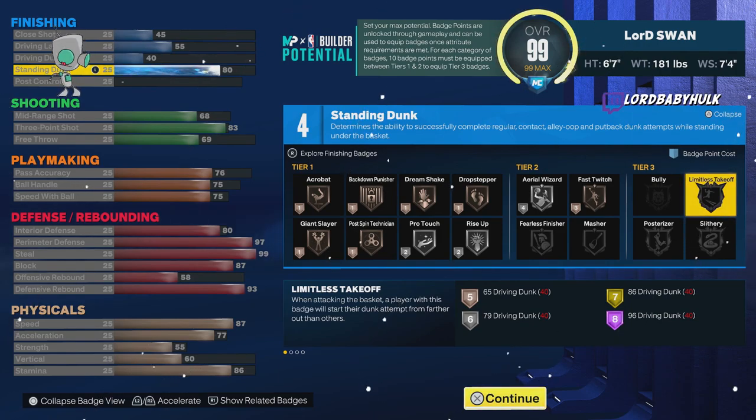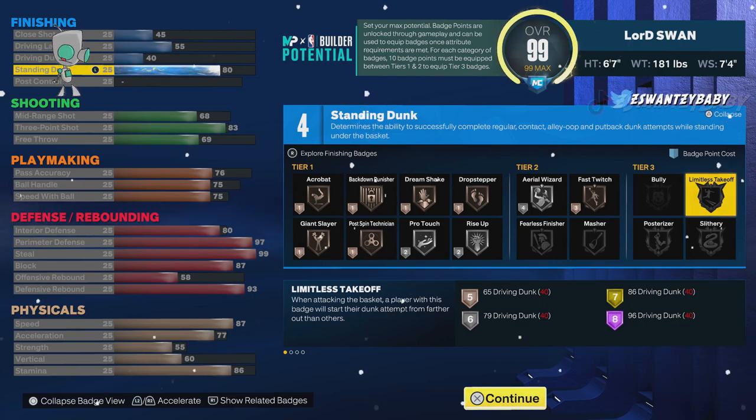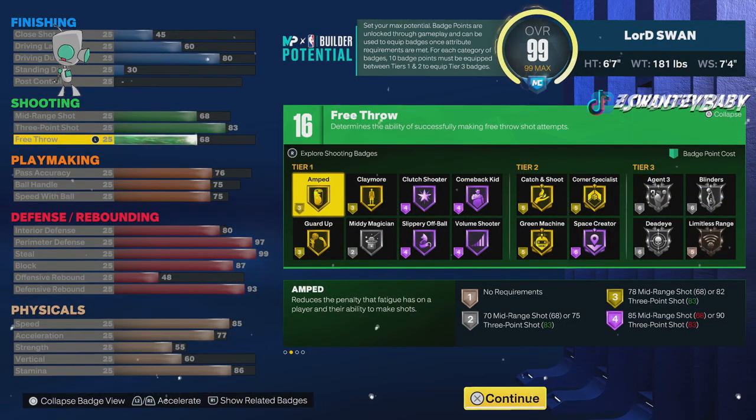Here's another method — you have to learn how to do this. R2 and Square is how you spam standing dunks. There is a cheese method: when you get under the restricted area.